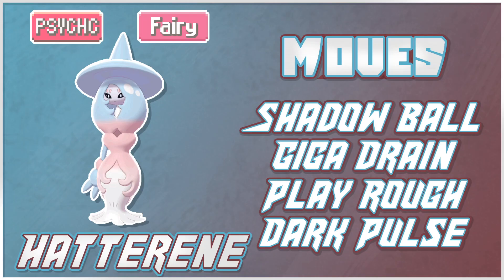It also has access to Shadow Ball to hit other Psychic types, Giga Drain which can come in useful, and Play Rough — worth noting since it does have that base 90 physical Attack. It also gets Swords Dance, which combined with Psycho Cut and Shadow Claw gives it a physical option. Additionally, Dark Pulse is another way to hit Psychic types and Ghost types super effectively on top of Shadow Ball, depending on the matchup.